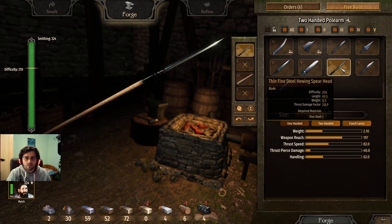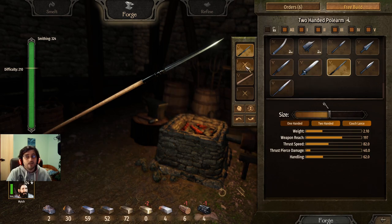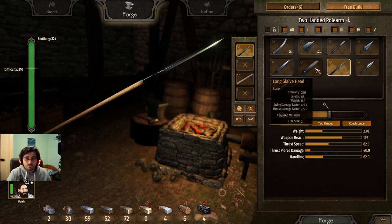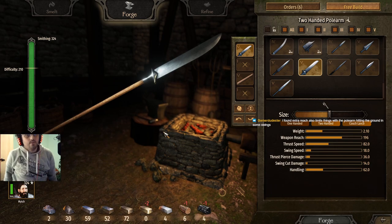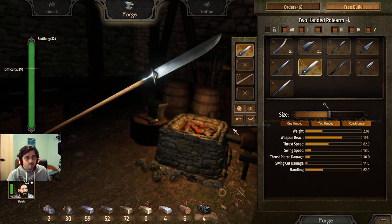Replace the glaive head with the thin fine steel hewing spear and hardened ashen staff, and you've got the best lance. The long glaive head can also be utilized as a couchable lance. Extra reach also limits things with a polearm hitting the ground on some swings, decreasing your swing speed — it's not all about the length.